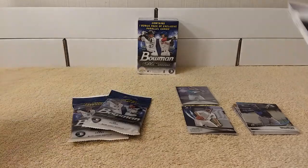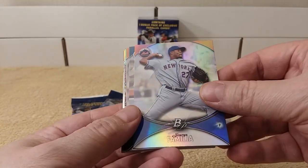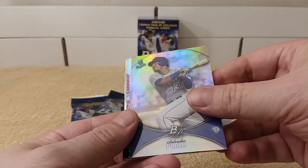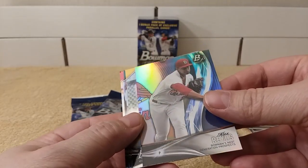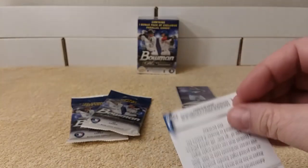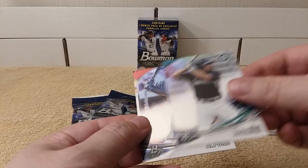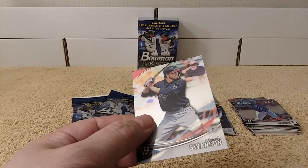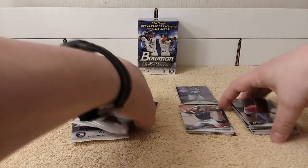Oh look — Dan Speed Swanson on the back. Cool. Justin Pedroia. Julius Familia. Kyle Seeger again. Miguel Cabrera — Miggy. Salvador Perez. Vladdy Jr. — Vladimir Guerrero Jr. Oh, check that card out. Alex Reyes, Bowman Next Generation Prospects. Cool, not numbered, just a cool card. Tyler Glass. Drew Jackson. Anthony Alford. Toussaint — you can't even read the first name. And Dan Speed Swanson. Cool. He's a good player too.